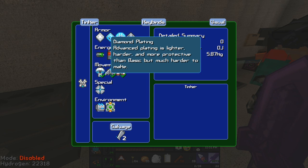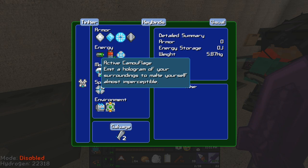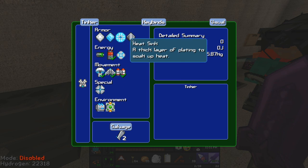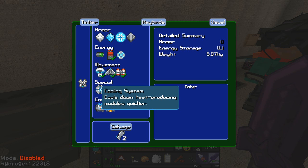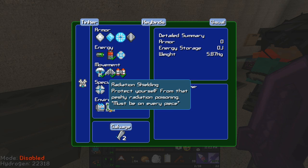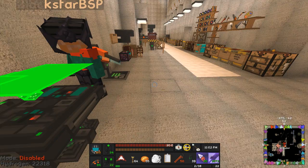Under armor there's iron plating, diamond plating, energy shields, and heat sink - this is just the chest plate. All the components can have armor and energy, and some of them have other abilities as well. The super special one is active camouflage. Some modules produce heat and you'll need to deal with that with a cooling module. There's also predator mods and radiation shielding - you have to incorporate that into every piece.